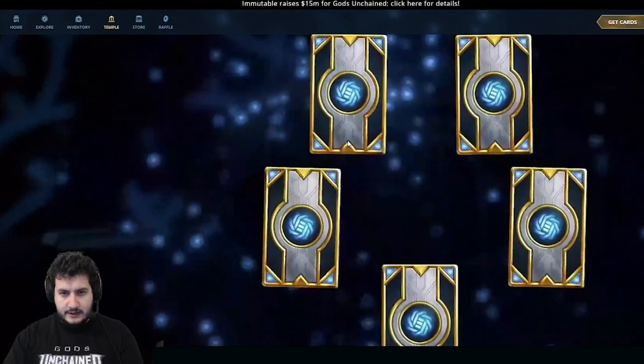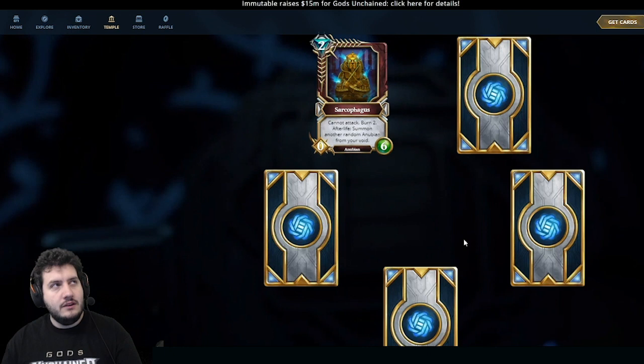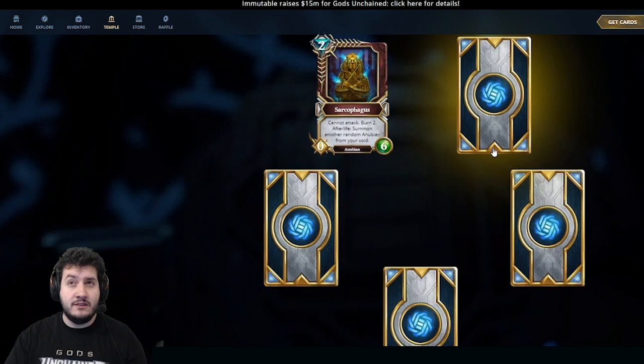Next, Psychophagus — this is a tricky one. It's a 2-mana 0-6 that can't attack, with Burn 2, and Afterlife: summon another random Anubian from your void. I really like the flavor — something coming out of Psychophagus as an Anubian. To get payoff, you want to run a lot of high-cost Anubians so that when Psychophagus dies, it brings out something huge. You're investing mana now to get something much bigger later. And as we add more Anubians to the game, Psychophagus's value is going to rise.